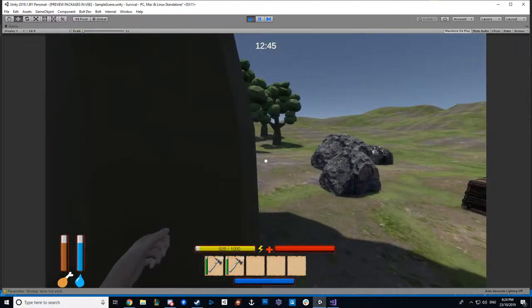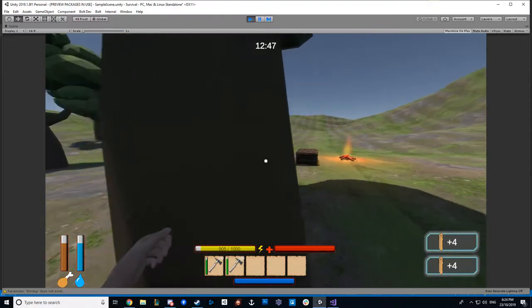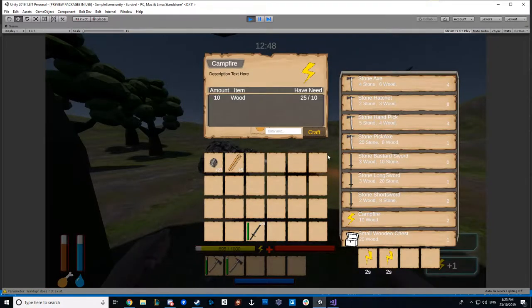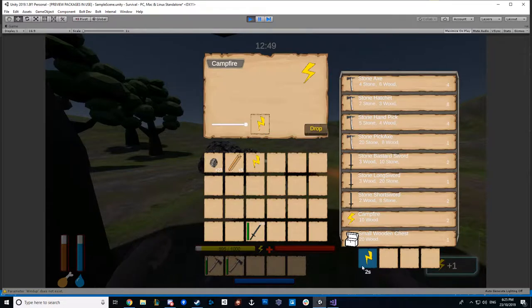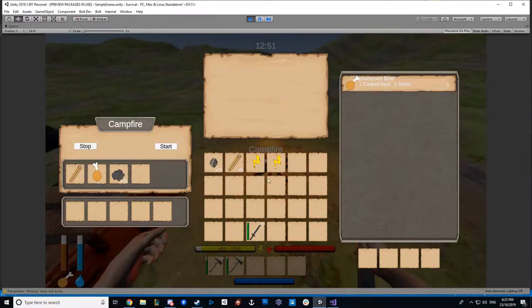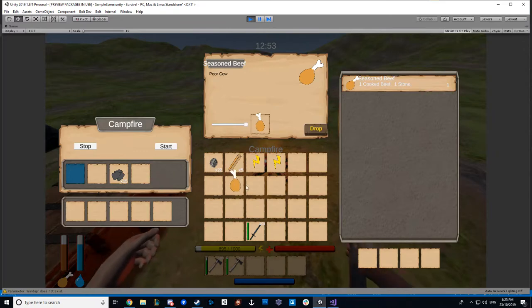We'll grab some wood — quite a large amount of it — just want to craft a few things. If we want to craft 2 campfires, we queue them up. If we come here, we have our cooked meat, so now we put it in the crafting queue, and it comes out. And now I have some seasoned beef.